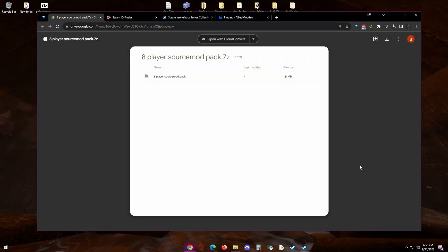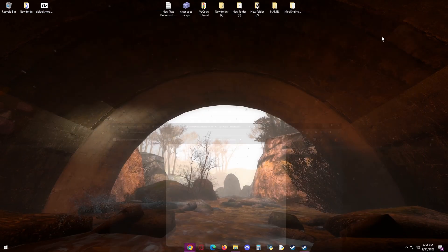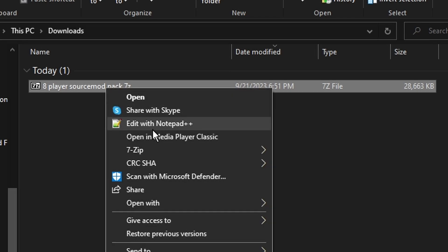First, click the first link in the description and hit the download button on the top right. Once it downloads, go into your downloads folder and extract it.